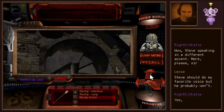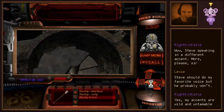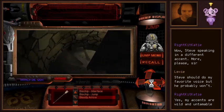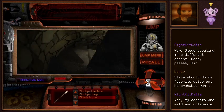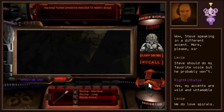My accents are wild and untameable. I guess we head down then. I don't know if we were missing something else up here. Spirals — hard to resist that. What is this? Channel wood? And we were able to stop halfway down. Human presence detected 10 meters ahead.